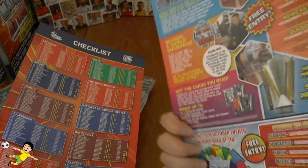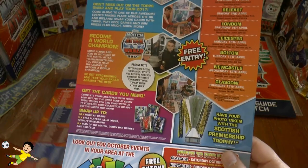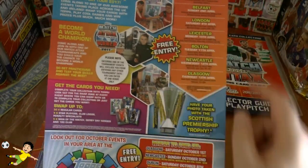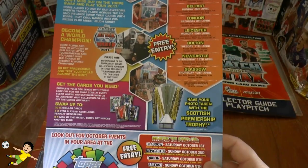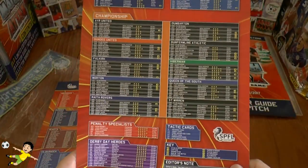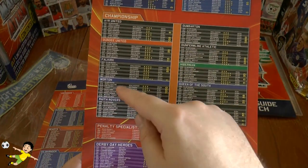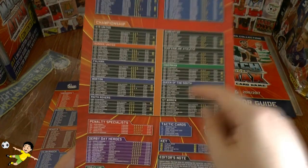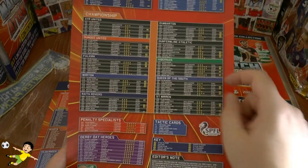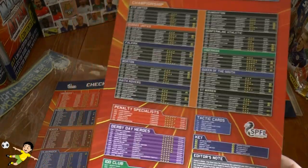They're on the inside of the back cover. There's the back cover just with a bit of advertising on. There are some of the lads using the SPFL cards there — Rangers fans, Celtic fans, etc. Then of course we've got the Championship, which this year contains Ayr, Dundee, Falkirk, Morton, Raith, Dumbarton, Dunfermline, Hibernian — the favourites for the league — Queen of the South and St Mirren.